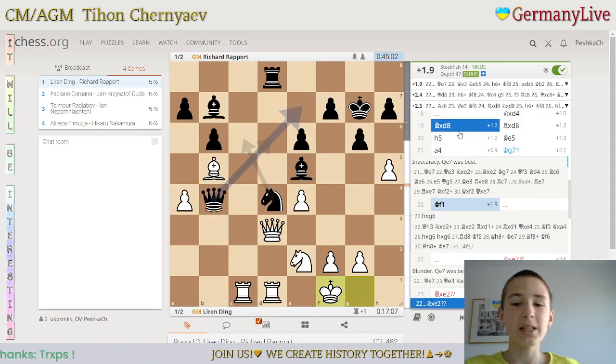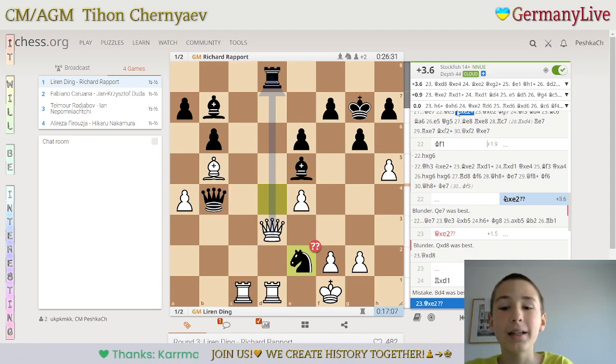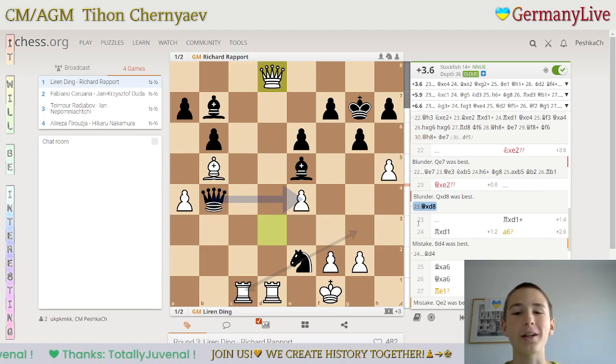In the game it was knight e2 — a blunder. Queen e7 would be better, but it would still be much more comfortable to play for Ding. And here, queen e2 is a blunder — he had to go for queen d8. I guess Richard played knight e2 because on everything else he would take as well, but here they probably both missed the line that after queen d8, queen e4 is the best continuation for Richard.